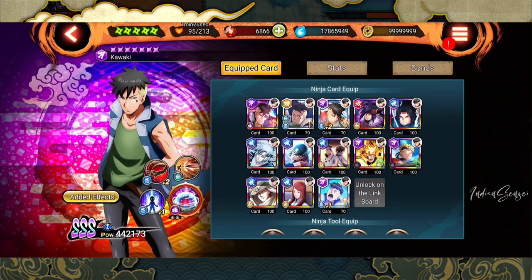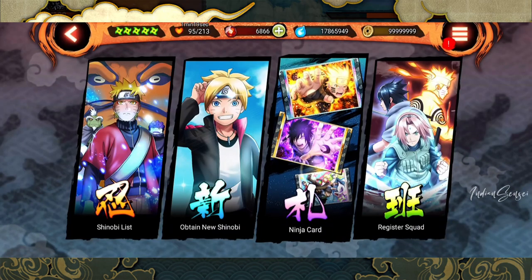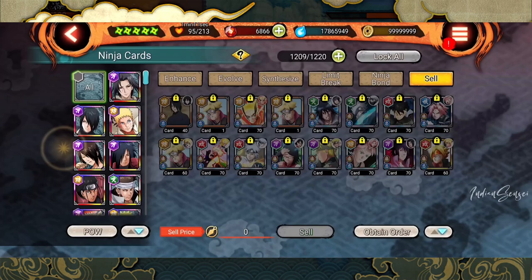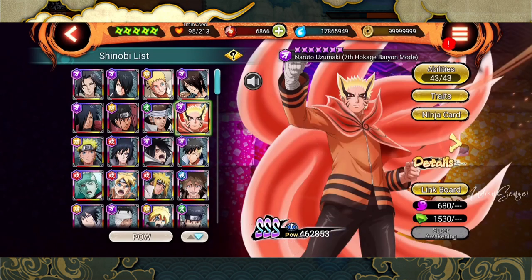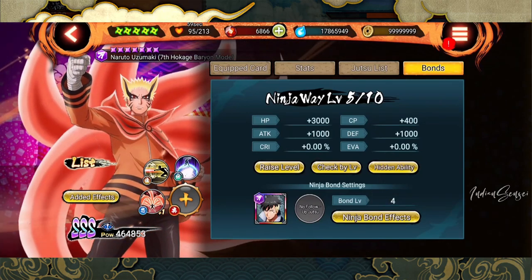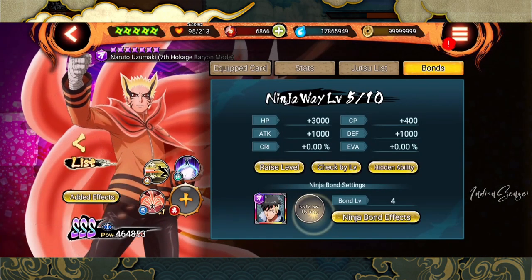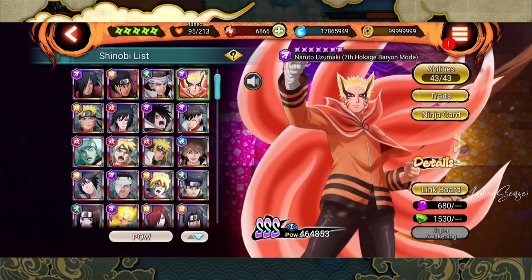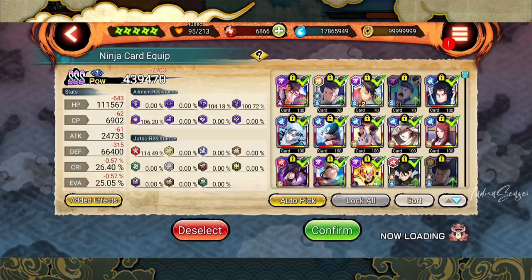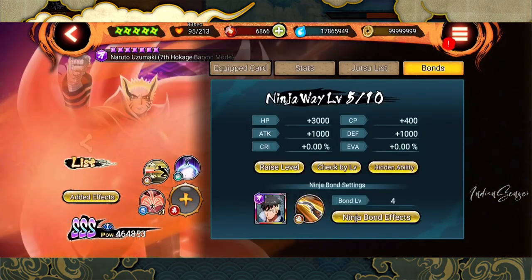Kawaki is not showing an orange icon because he hasn't equipped the follow-up jutsu. The follow-up jutsu is different from the bond jutsu — the bond jutsu is the green one. Kawaki's follow-up jutsu is a separate card on the ninja card screen. Currently if I haven't equipped it on Kawaki and I go to Baron Mode Naruto, bond, plus, Kawaki, and change — I'll see a bond level four because I already have a bond between them. But it's not showing the follow-up jutsu.